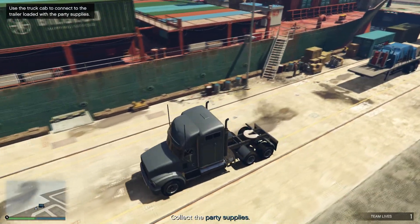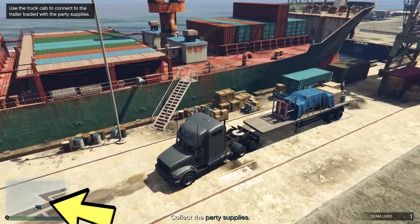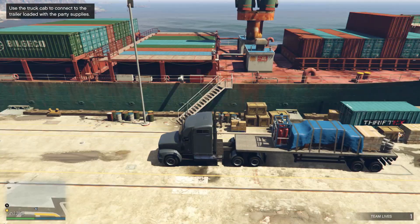Once you get under the truck, there'll be the party supplies highlighted on the map. You just have to connect your truck with the party supplies and then just drive off.